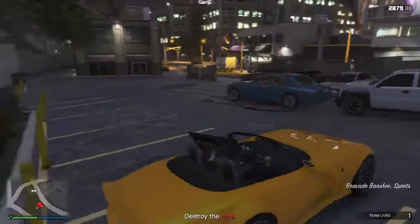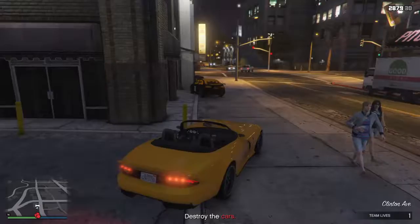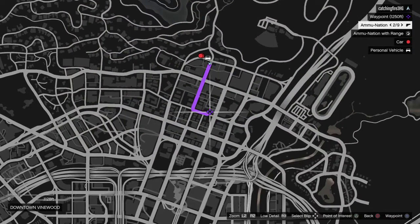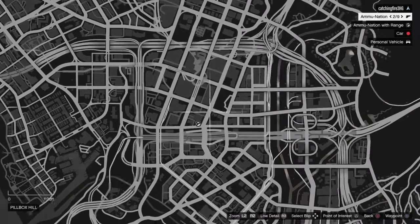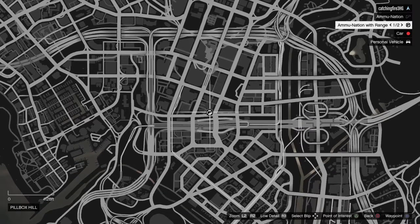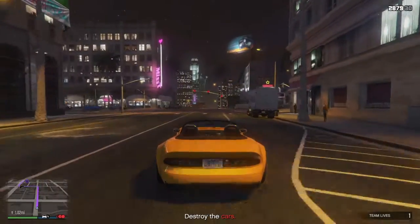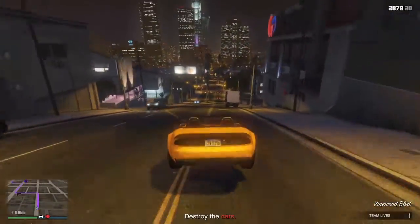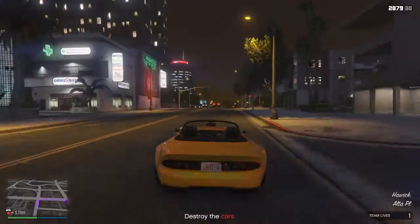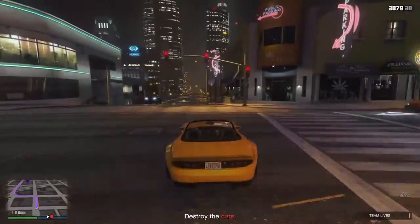Now I take the Banshee. If you blow up the cars but not the Banshee and get back in it, that works. I also found out that if the police find you in your personal vehicle they'll take it away, but if they don't see you in it, it'll stay where it was. This particular Ammu-Nation is where we're going because it's closest to the parking lot.